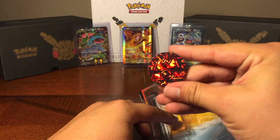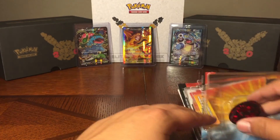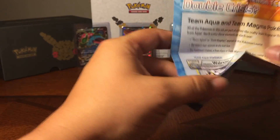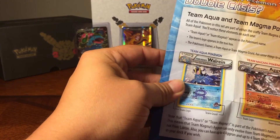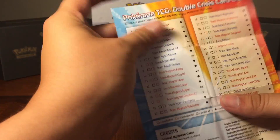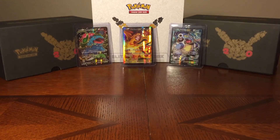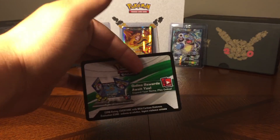And then a really cool coin right there — definitely not Disney. We also have a little poster right here. Ooh, Aggron! Those are cool. And then a checklist on the very back. Really neat. And then, of course, you got your online code card.